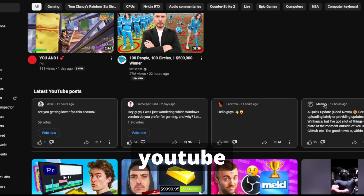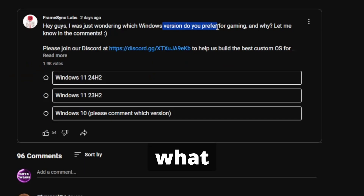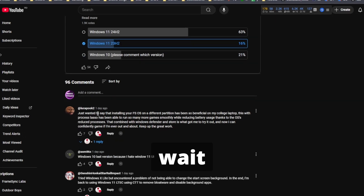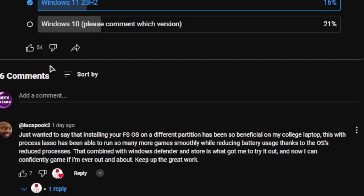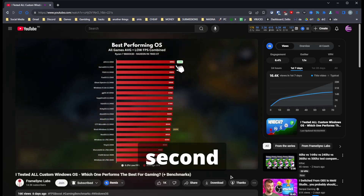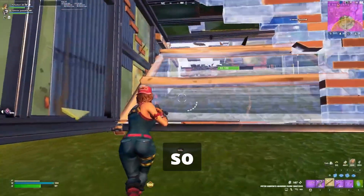Let's see what's new on YouTube. A new post from FrameC — what gaming OS do we prefer to play on? Of course Windows 11. Wait, what's this comment? 'Installing FS OS on a different partition has been so beneficial on my college laptop.' Let's see what OS he's talking about. XOS is in second place, then Kernel OS, and after that FS OS.